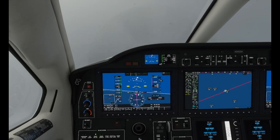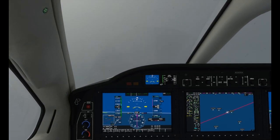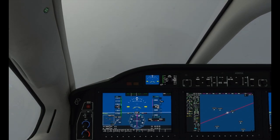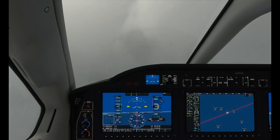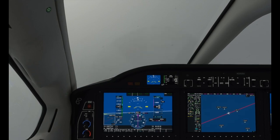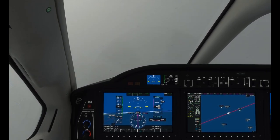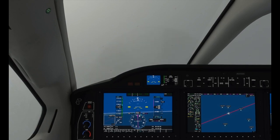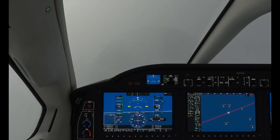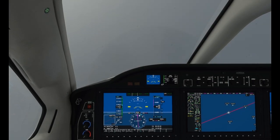Looking forward to breaking out of this cloud — nice steady climb, about 1,700 feet per minute. Once we get out of this cloud I'm going to take off the inertial separator, and in the real aircraft when you do that the torque will rise because there's more air going into the engine. It'll be really interesting to see if they've simulated that. If they have, I'll be very impressed because remember, this is a default aircraft — and quite honestly, right now I'm very impressed. If I'd bought this as payware for 30-40 pounds I'd be quite happy. The TBM is definitely one of the better aircraft in the sim.